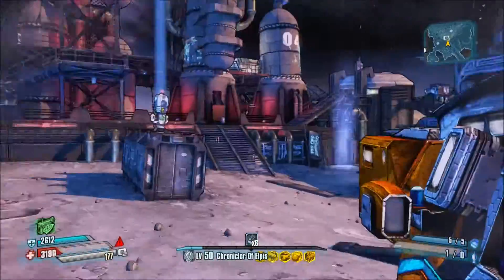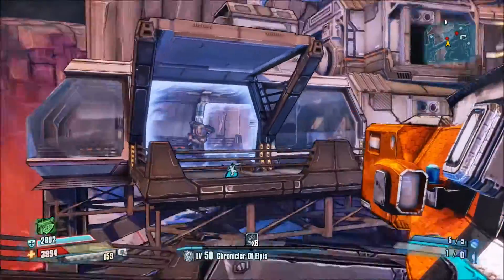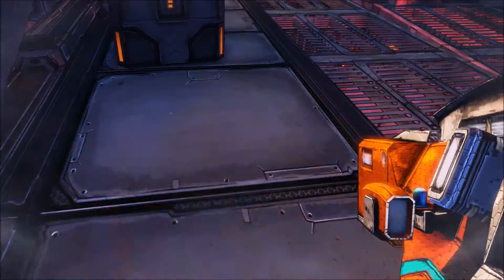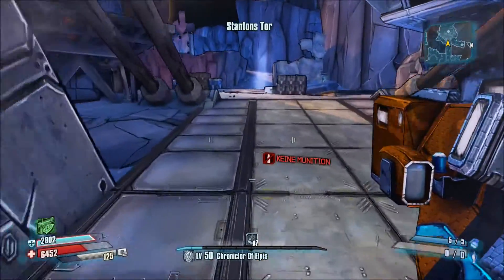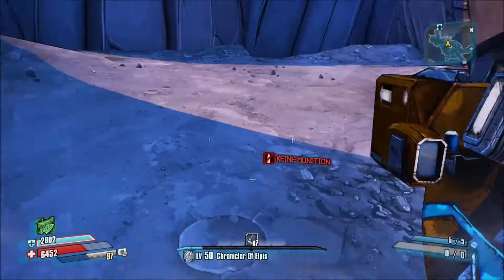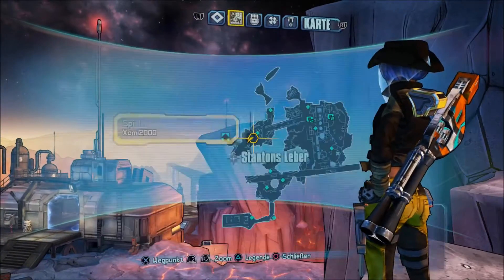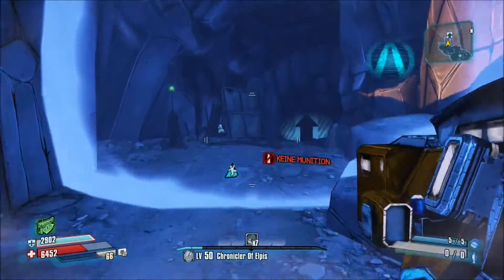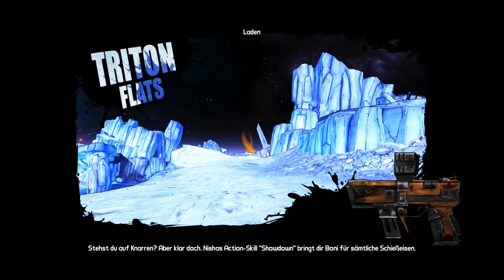Jetzt muss ich gleich einen Laden finden. Ein traumhafter Kill – jetzt wäre ich fast runtergefallen. Aber zählt ja, oder? Nur noch drei Stück. Gibt's hier keinen Laden in der Nähe? Dann müssen wir schnell mal einen Laden suchen. Raketenwerfer-Munition finden und dann nur noch drei töten.